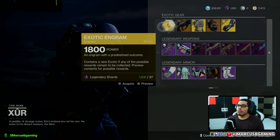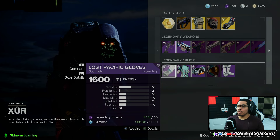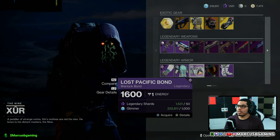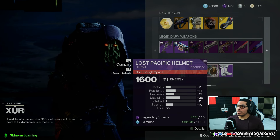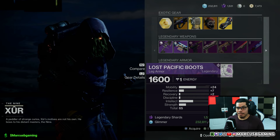And then for my warlocks out there, the legendary set of armor — Lost Pacific. The gauntlets are a 61 roll with 18 mobility. The chest armor is a 64 roll with 18 recovery and 16 strength on the highs. You get your bond. The helmet is a 65 roll with 20 discipline as the standout. And the legs are a 65 roll with 24 mobility and 20 intellect.